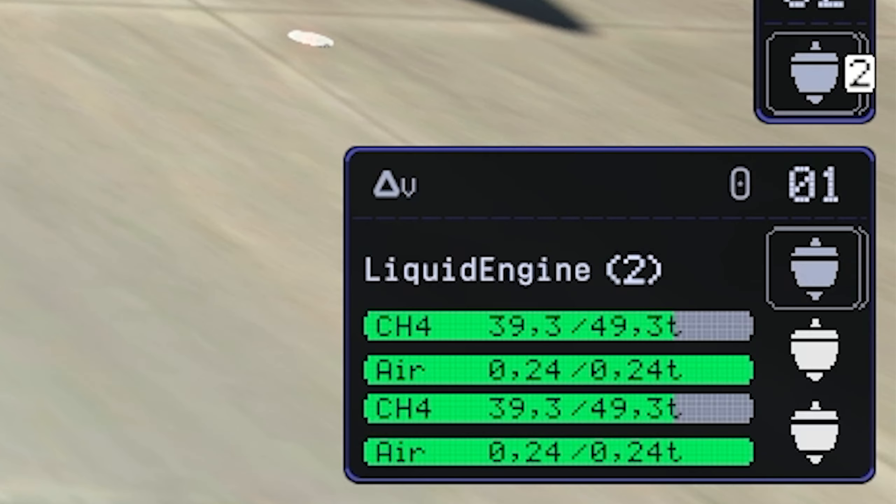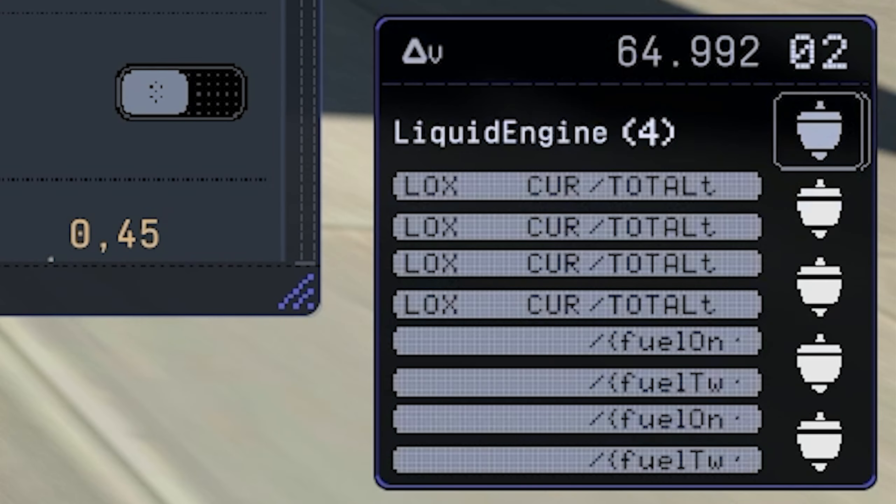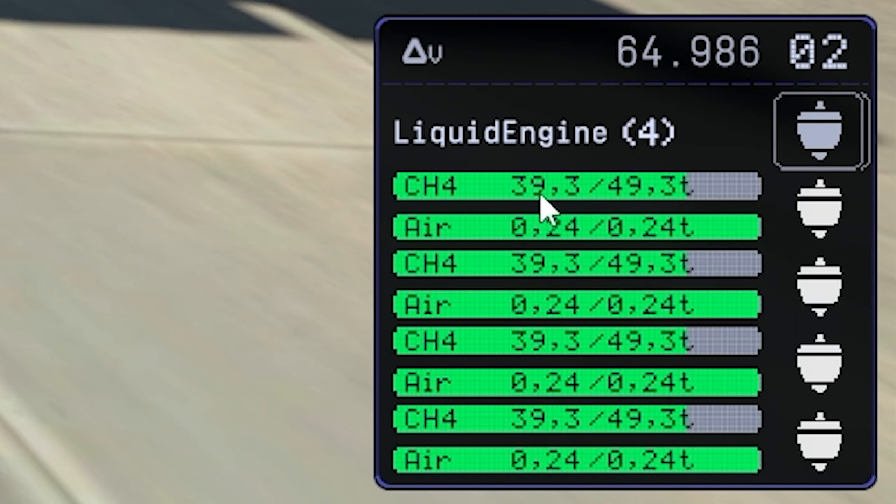Let's get to the runway. Let's just switch on the first pair of engines. Looking good so far, and the next pair. You can see we have 40 tons of CH4 on board.